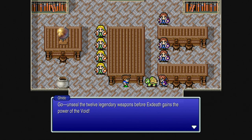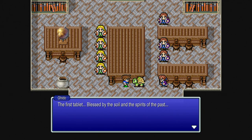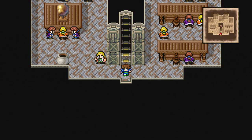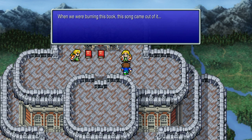Guido urges them to go unseal the twelve legendary weapons before X-Death gains the power of the void. The first tablet — blessed by the soil and spirits of the past — must be in the pyramid in the desert of shifting sands. The party must go at once; the future of the world depends on it. Once you gain control, use the pot to restore HP and MP, then talk to the guy on the roof on the right to learn a new bard song: the Manus Phaean, which increases magical power of those who hear it.